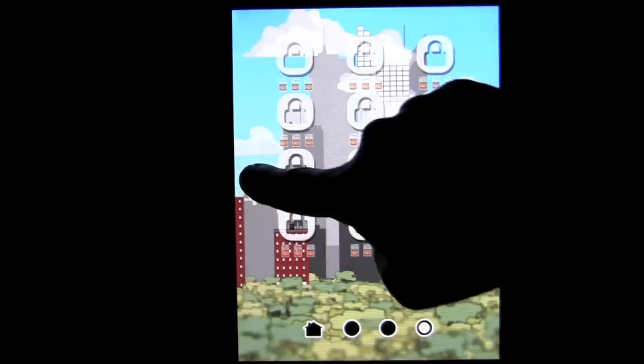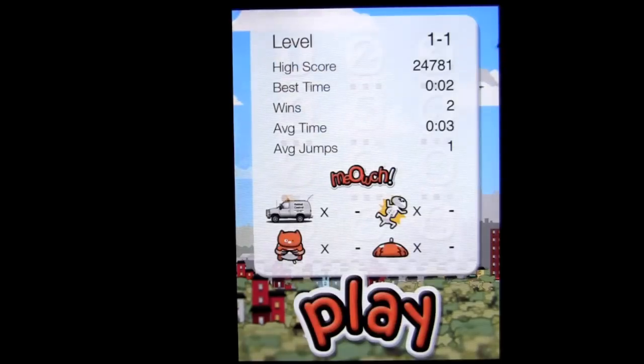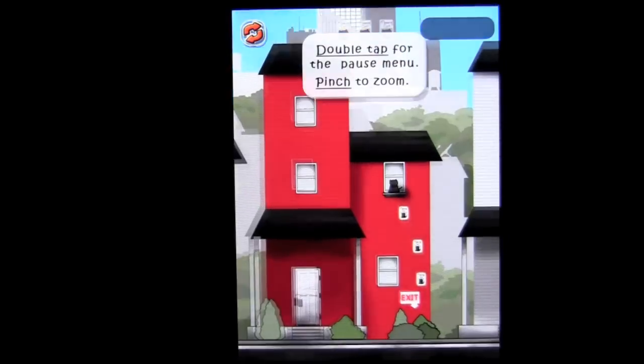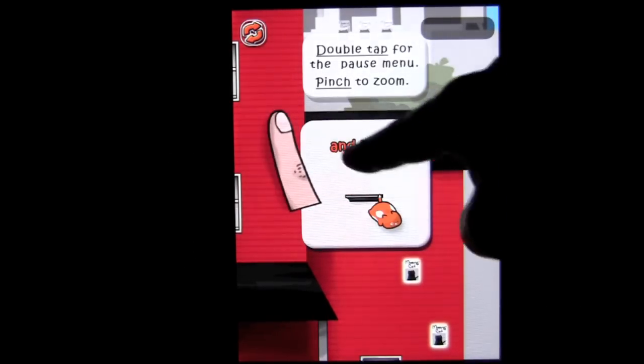In the third pack, you'll be in skyscrapers, big apartments, and here in the brownstones. Let's go ahead and tap onto the first level. I've already played it. Tap here and they'll give us a quick little intro and they tell you double tap to pause the menu, pinch to zoom. You touch your cat and pull back to aim your cat and they'll give you a direction.